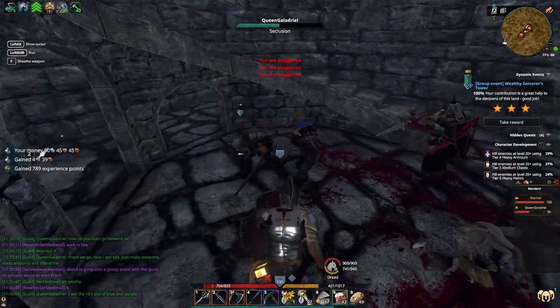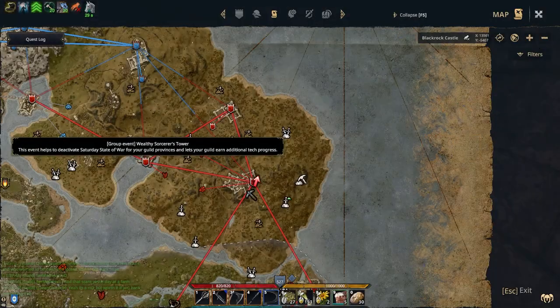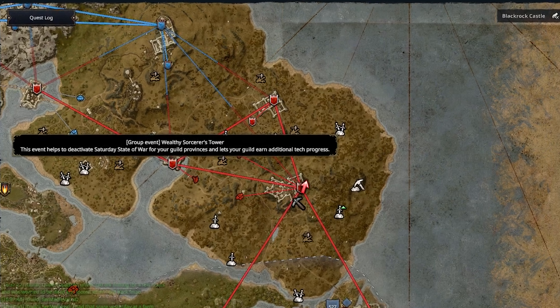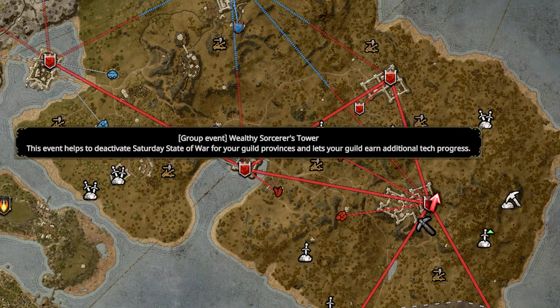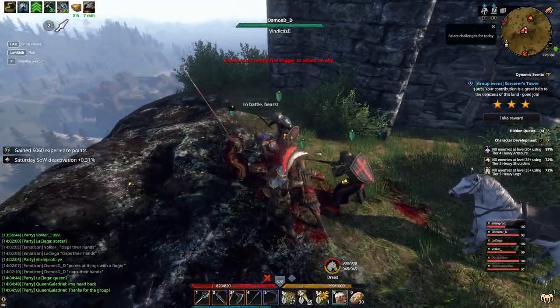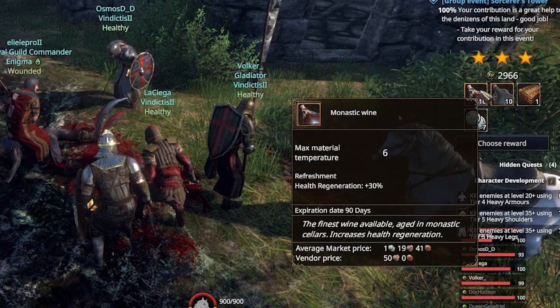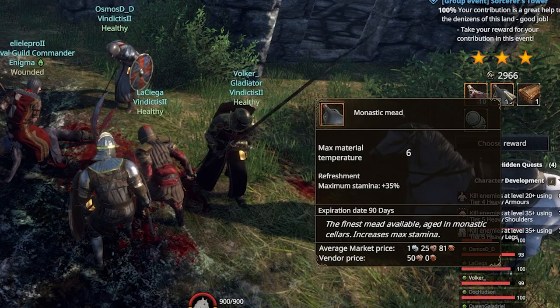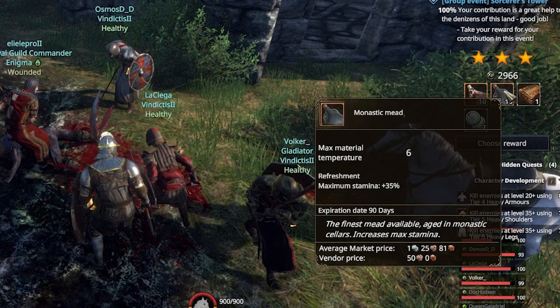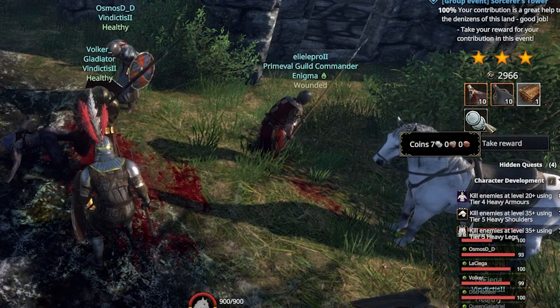Despite there always being at least 2 Grim Reapers at the Sorcerer Tower, you'll only ever need to kill 1 to get the completion. The icon should appear as 2 swords on the map to indicate it as a group event, and you'll normally see the names of these events so you can know exactly what kind they are. When you successfully complete these events, the rewards you can choose will either be 10 Monastic Wine that provides a 5-minute buff of 30% increased health regeneration, Monastic Mead which gives 35% increased stamina regeneration, some alchemy materials used for crafting, or a little bit of silver.